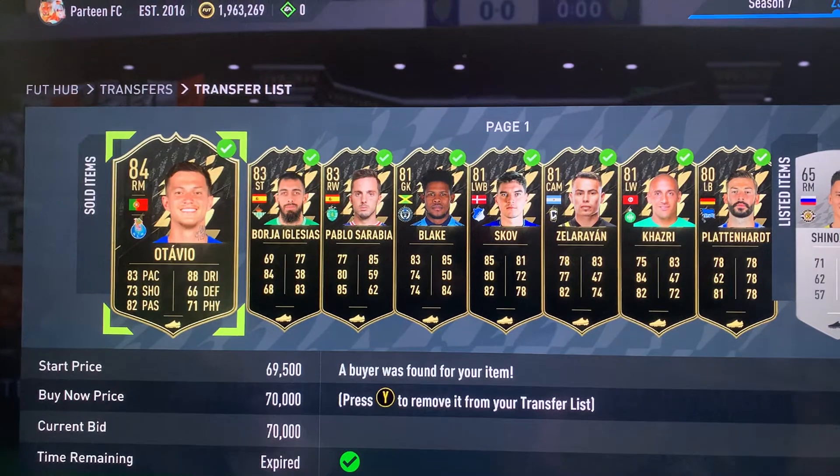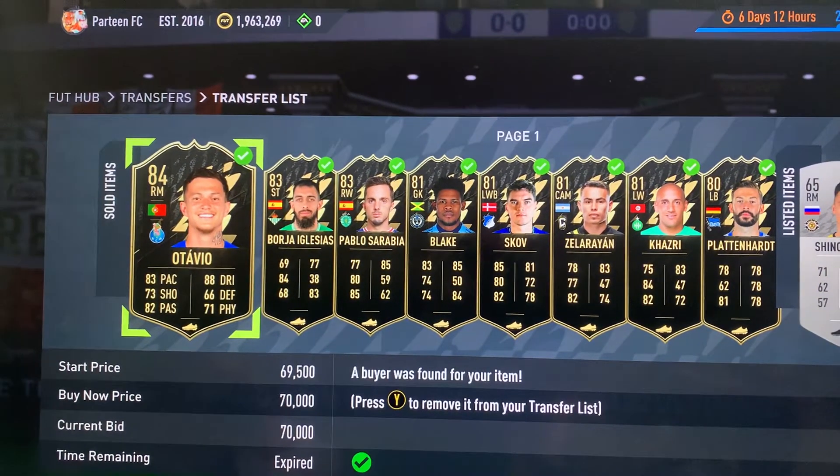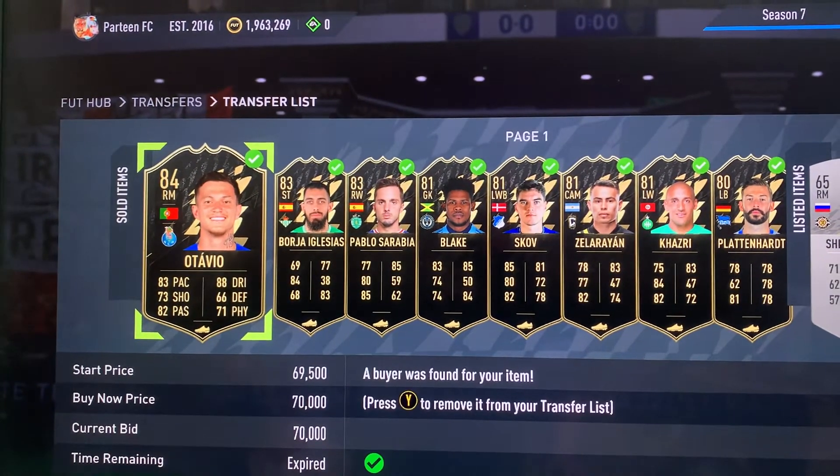If you're on a lower budget, I suggest selling bronze shiny bronze cards and shiny silver cards or rare cards because they're selling at the moment for the Icon SBCs.